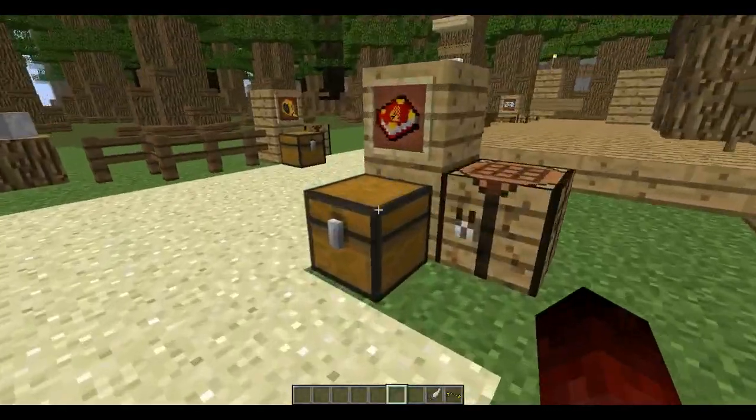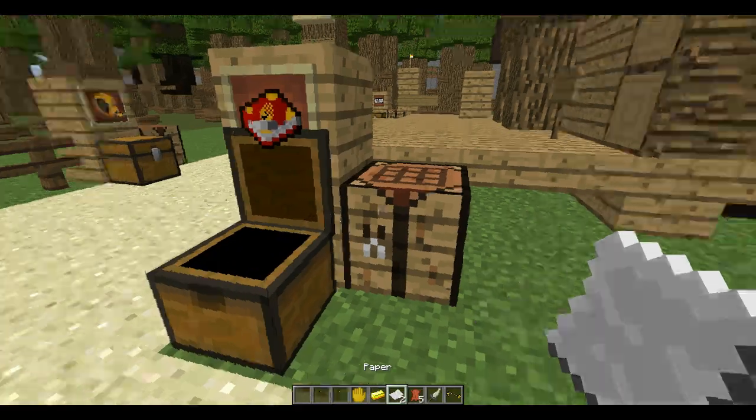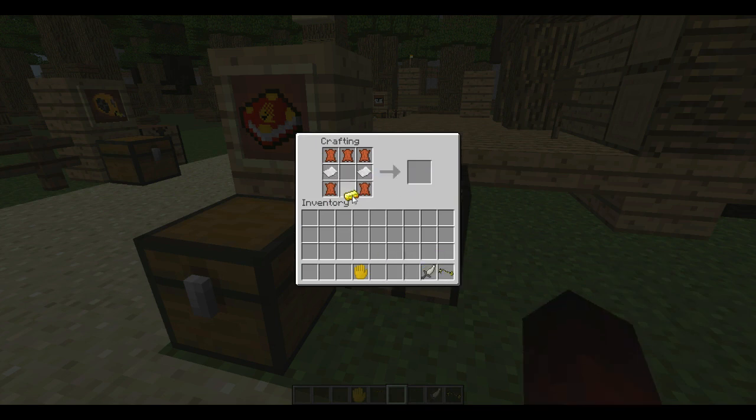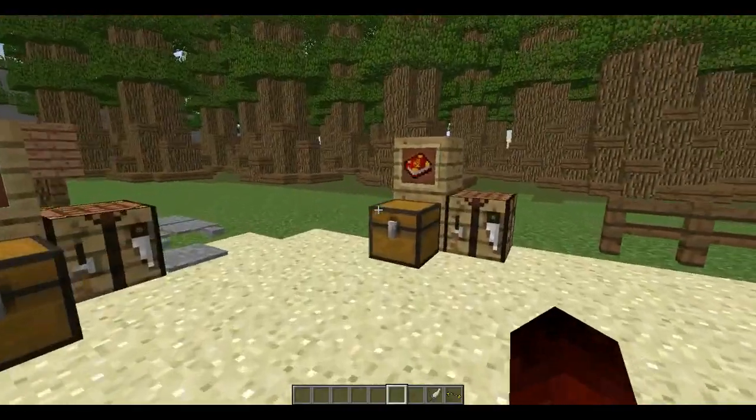Here we go on to the second journal. The second journal is crafted with five leather, two paper, a gold ingot, and a six-finger hand. Like the first, it has no use at the moment, but it will in the future.